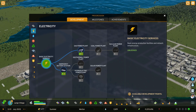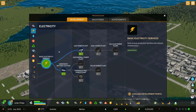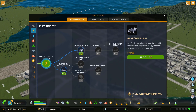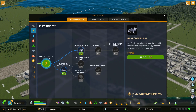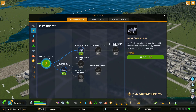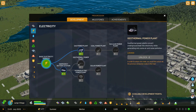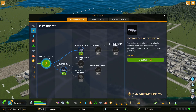When it comes to electricity, you can go in a couple of different directions. My recommendation would be to go in the direction of unlocking the gas power plant — you're going to need two development points to unlock it, and then you can put down a gas power plant, which is a somewhat affordable building. Although if you have made a connection to an outside connection for electricity, you can hold off on this for a while. You can either go in this direction or go in the direction of the geothermal power plant, but keep in mind you have to first unlock the emergency battery station.